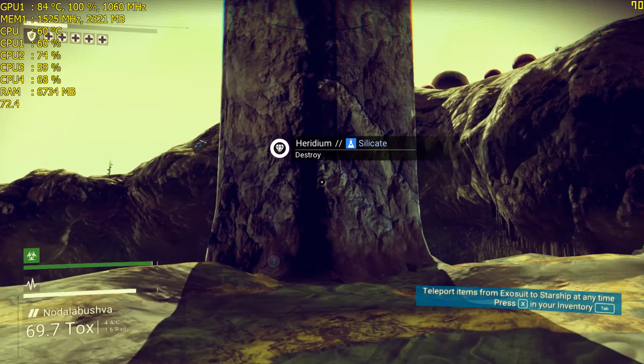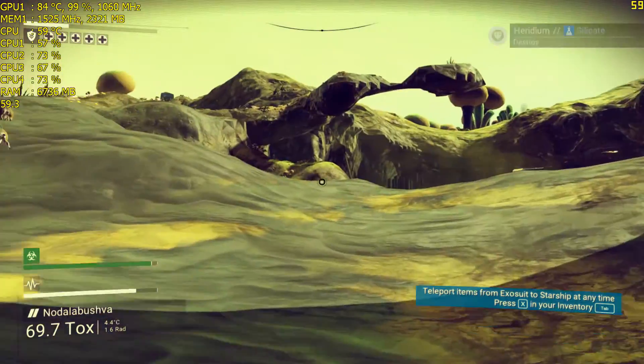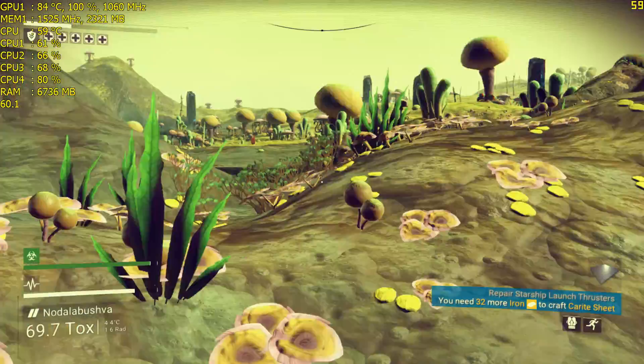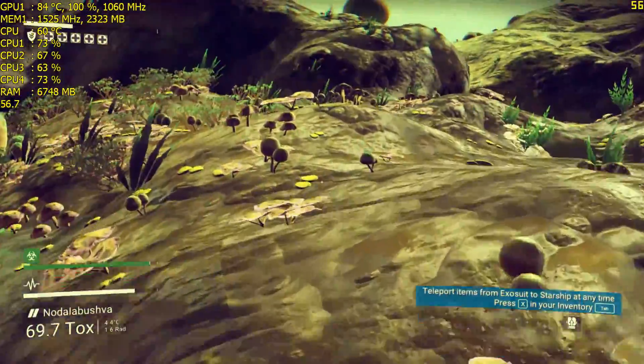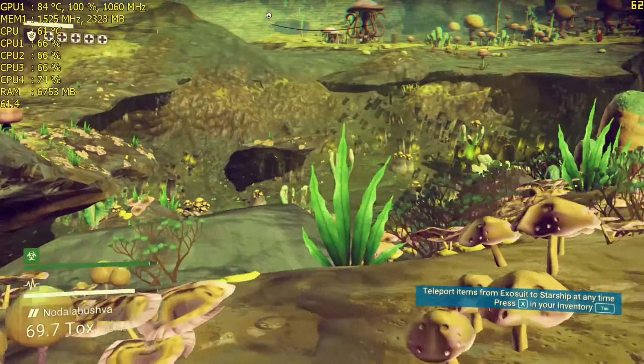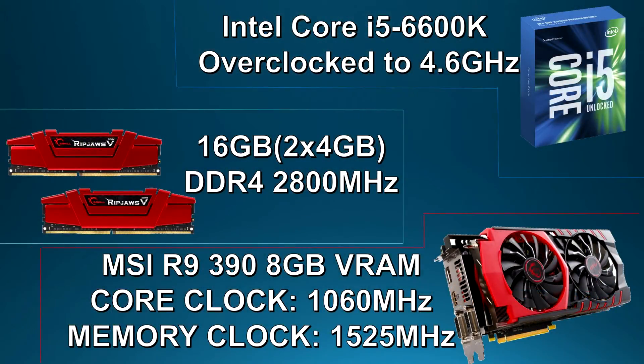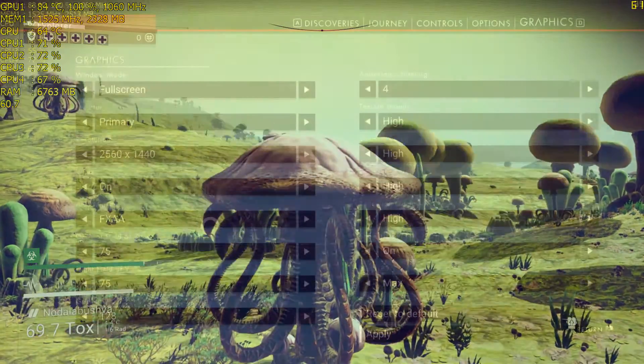So at this point you guys know how this goes. I'll be showing you guys some gameplay at 1080p and 1440p of No Man's Sky, and in regards to the specs of my system you guys can find the full list in the video description. Just to give you a quick rundown: I've got an Intel Core i5-6600K overclocked to 4.6 gigahertz, paired with 16 gigabytes of G.Skill Ripjaws V-Series DDR4 memory clocked at 2800 megahertz.